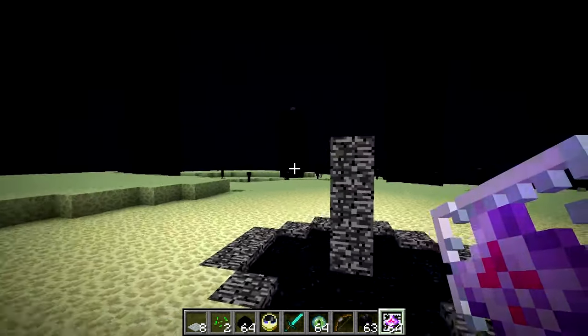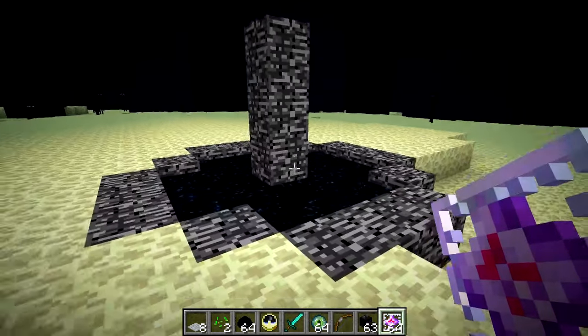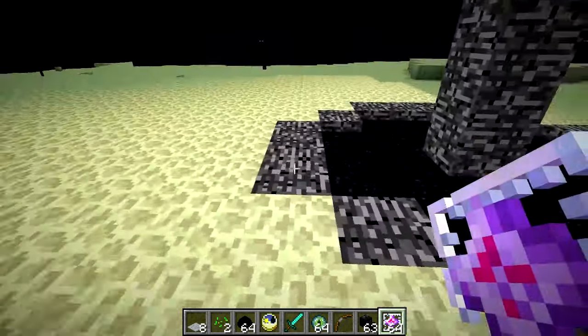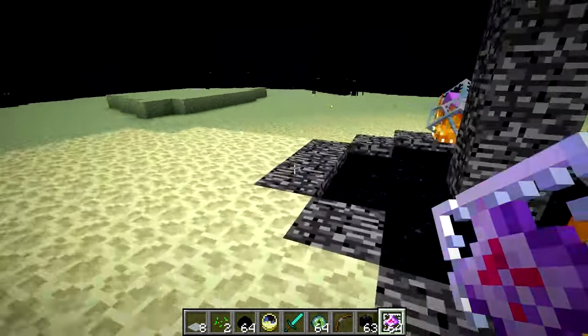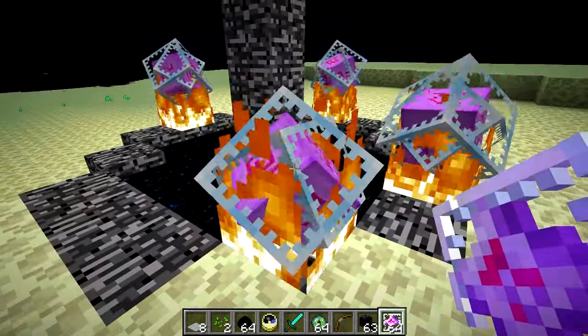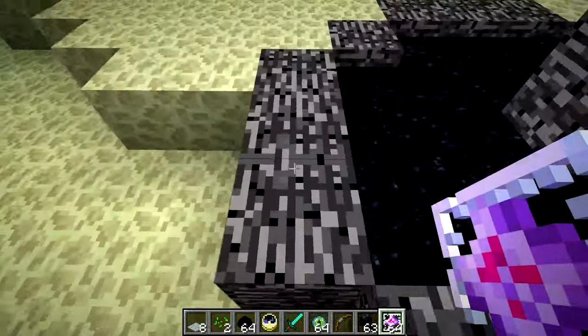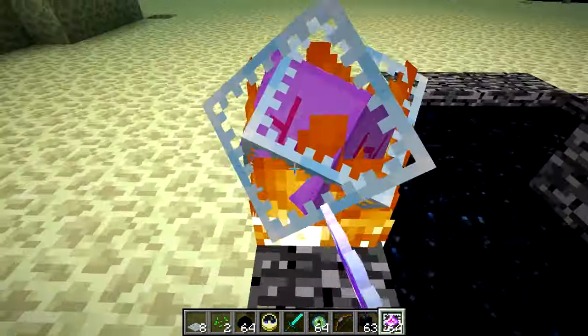So I'm going to show you how to spawn one. You need to be in the End — as you can see here's the end portal — and then you have to place one on each of these. Make sure if you only get four, do not misclick, because if you misplace it, then you want to break it, it'll blow up all of them. So make sure you place it in the right places.